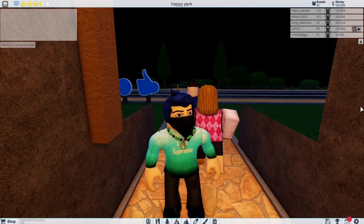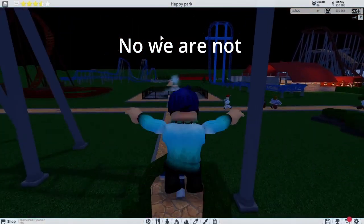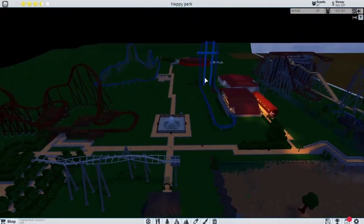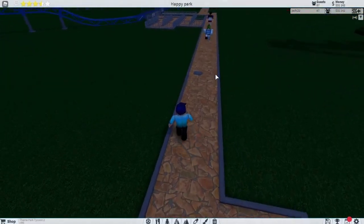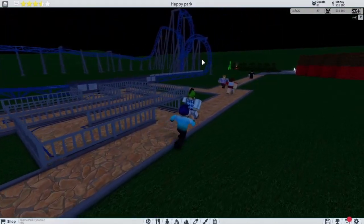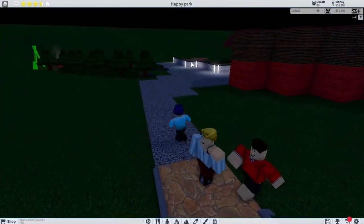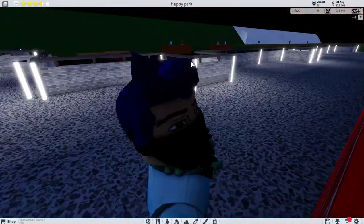Hello guys, we're back on Retail Tycoon 2. So in this episode, I'm first going to show you what we did down here. So down here, we've got — next to our ride here, of course we've got this ride here. So over here we've got a new restaurant, just like a red restaurant.